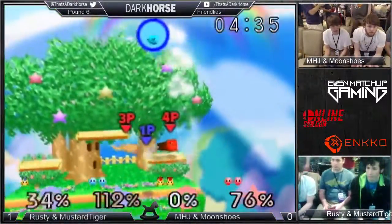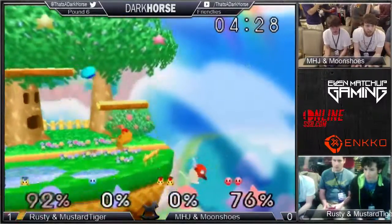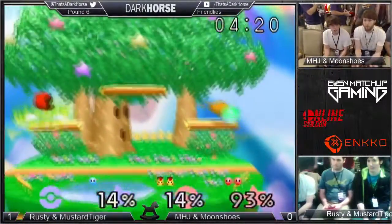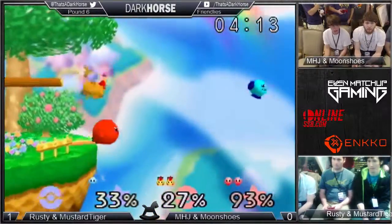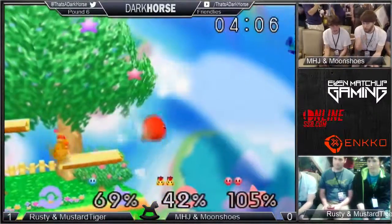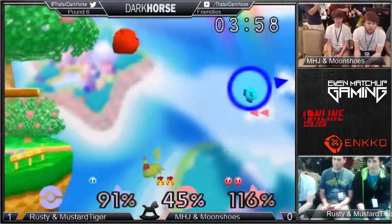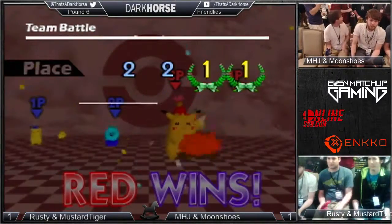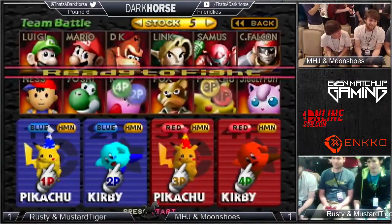If they can hold the lead — having a two-stock advantage. Oh, that's gonna be a stock on Pikachu — wow, that was a really good down air, went all the way down full force. Again, Kirby's down air is so commanding in teams. The up tilt from the down air — a little early. If he had gone out higher and later he could've caught the down air after the throw and it would've been game. MHJ and Moonshoes are looking good for teams right now. The first match both teams were warming up, and we're seeing a lot more synchronized combos. Looking like a good set.